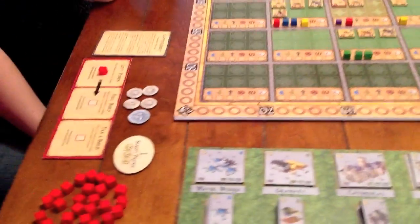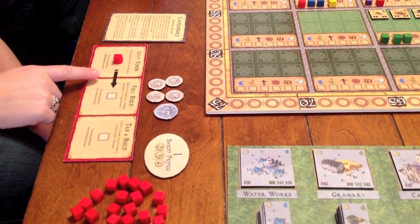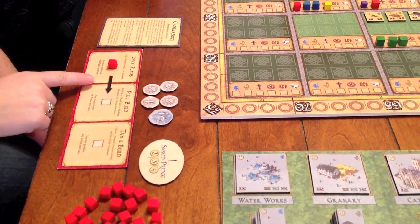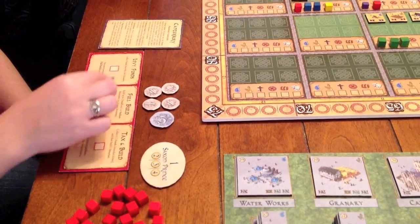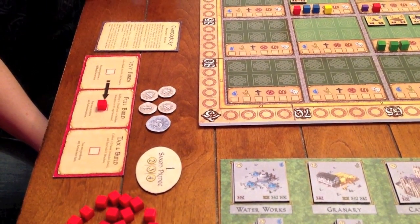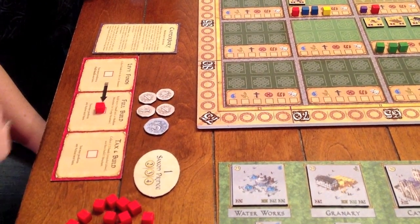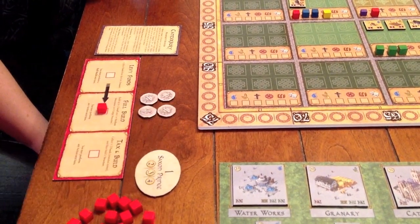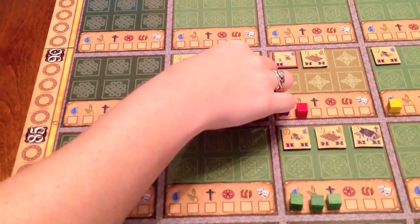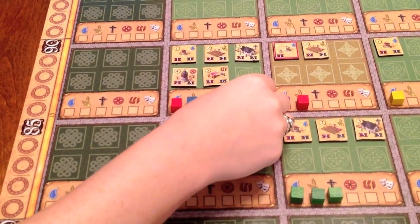Now we're back to Gabby's turn, and she now has to spend some of the money she levied last turn. As you can see from the arrow in the text on her player board, when you perform a levy funds action, you must perform a full build on the following turn. You don't have to build much if you don't want to, but you have to build at least one structure. She decides to build a merchant stall in the hotly contested district — it costs five gold and provides commerce to the district, which now ties her with Chris for the lead in that district.